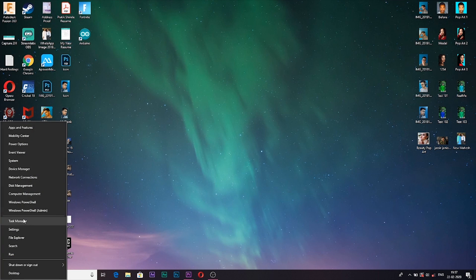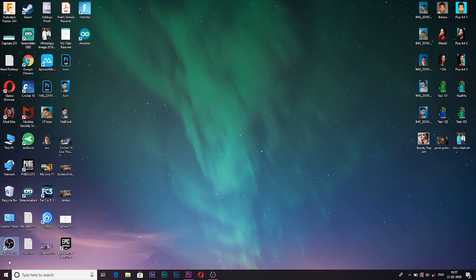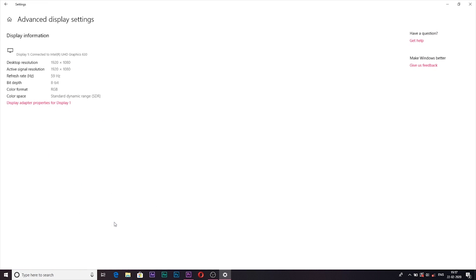Now let me show you how to figure out your monitor configuration and which GPU you have. Right-click on the Windows icon and go to Device Manager. Under Display Adapters, you can see which graphics card you are using — I have an Nvidia GeForce GTX 1050. For monitor information, visit Settings, then System, Display, and Advanced Display Settings, where you can find out what kind of monitor you have.